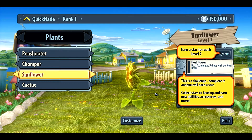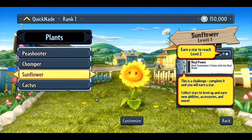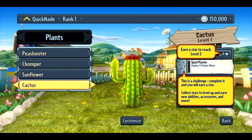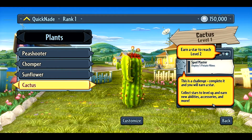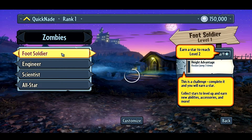Sunflower is a medic kind of class — it's got a heal for teammates and ranged shooting, with different abilities as you level up and different characters. Cactus is more of a sniper class, like in TF2; it's got a ranged sniper weapon and abilities as you level up. Over on the Zombies team, the standard class is called a Foot Soldier.